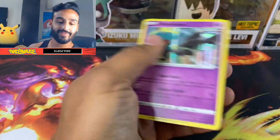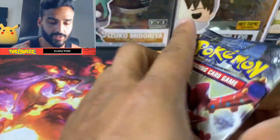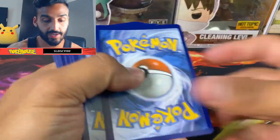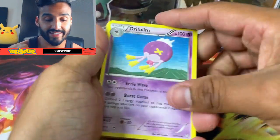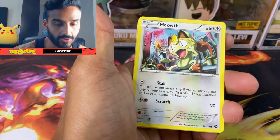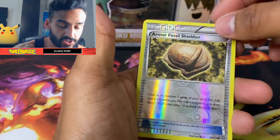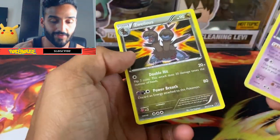I never get too lucky with those. Now the Steam Siege pack — that's X and Y, so tier two. Let's go through it: Drifblim, Gardevoir Spirit Link, Mareep, Litwick — I just like seeing all these older cards, they have a softer color to them. Got Armor Fossil, Shieldon, and a holo Chandelure. So it was three from the back, and that's going to do it for today! Let me know which mystery pack you think is better.